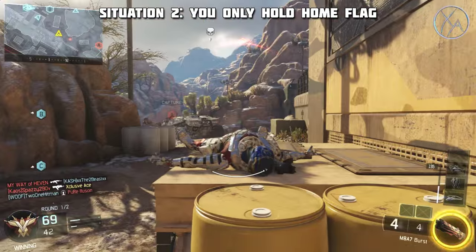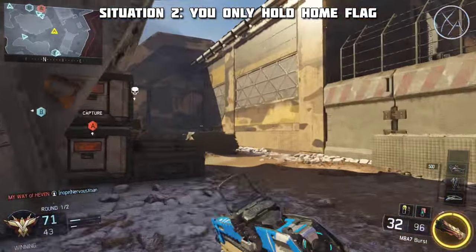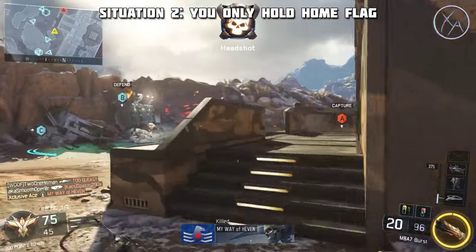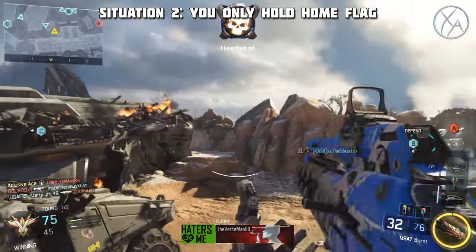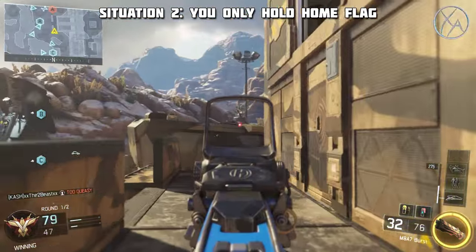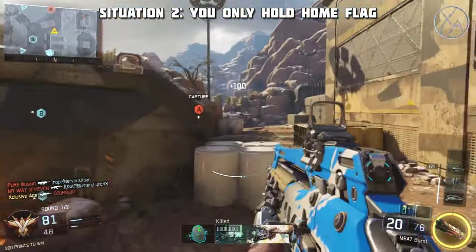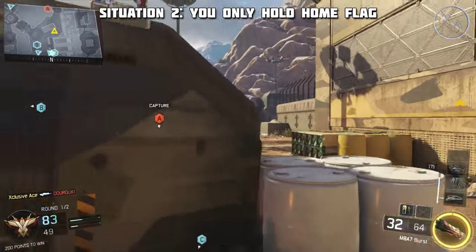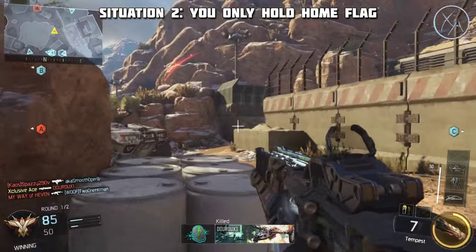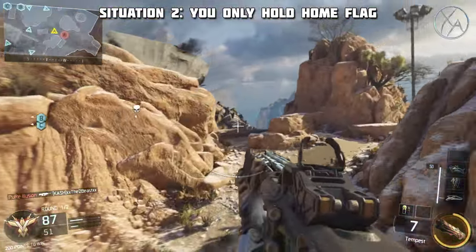Gain map control and make sure the B flag is safe before capturing it. Capturing B isn't worth it if you can't hold it. A lot of players blindly jump on B, get lucky with a capture, get immediately killed, and the enemy recaptures it nearly instantly. That accomplishes almost nothing — you get one more capture on the scoreboard but you're back to square one, and the enemy got a free kill plus 200 score for recapturing the flag.